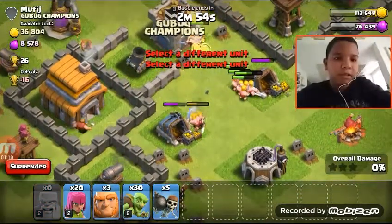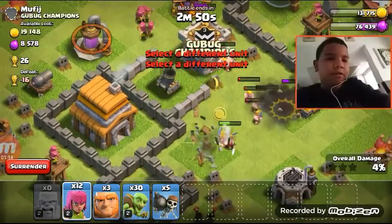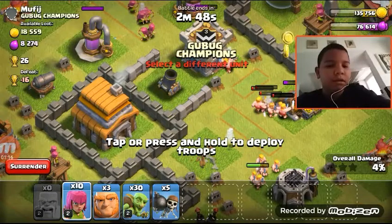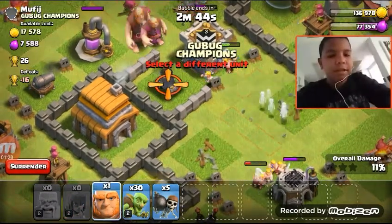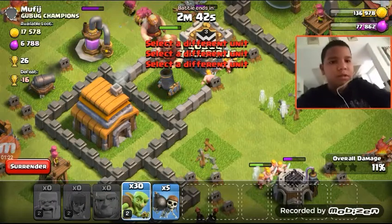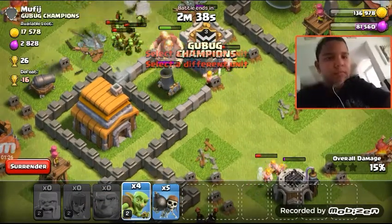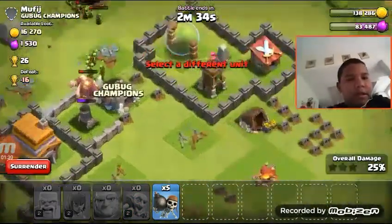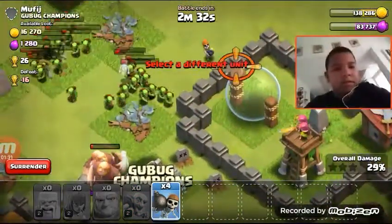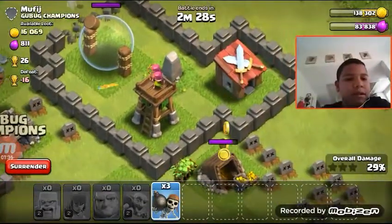We're gonna spawn some things over here — yes we can. We're gonna spawn some archers over here, some giants, some goblins. Okay, it looks like they could go through there.